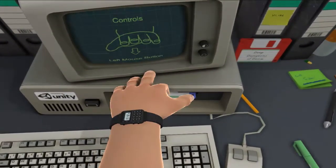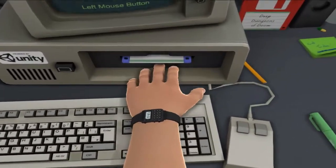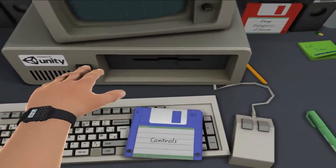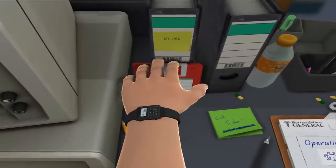A-W-E-R Space. Alright, I remember these keys. Left mouse button. Okay, we're gonna just - let's do this blue one here. Those are the controls. Okay, we need to insert a disc. Deep Dungeons of Doom - okay, we're gonna insert this one because it sounds fun.